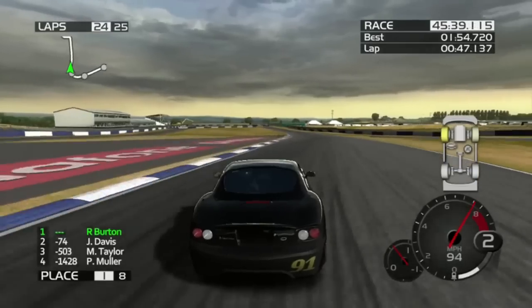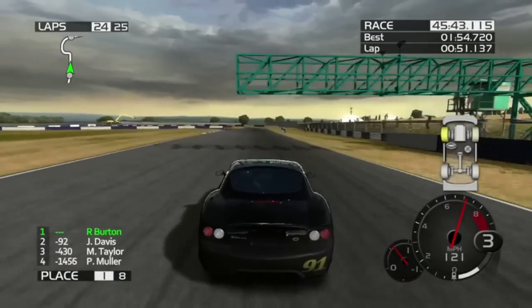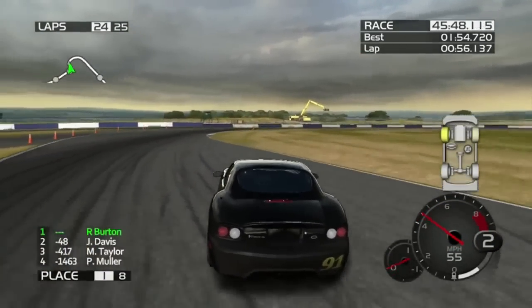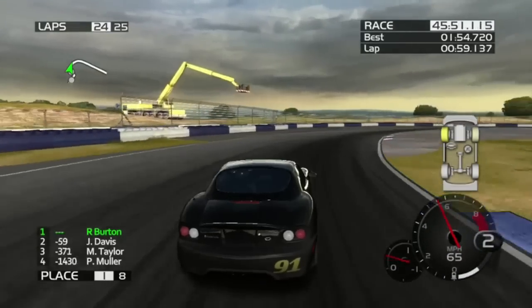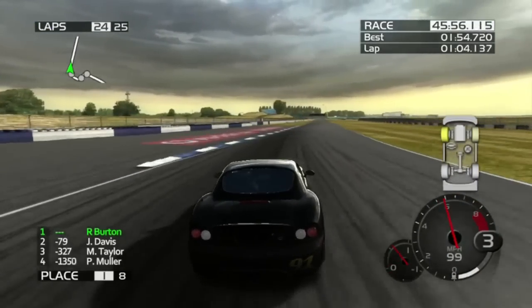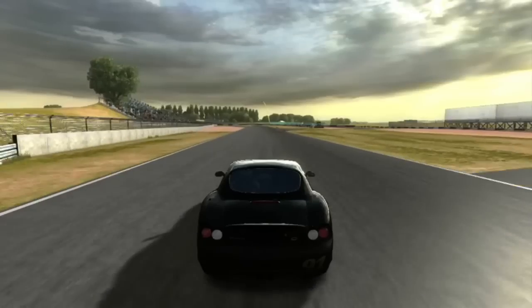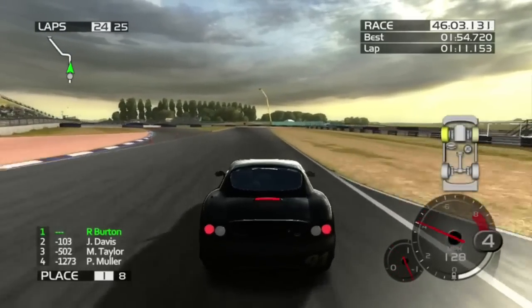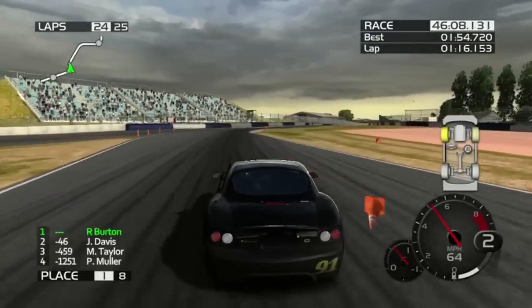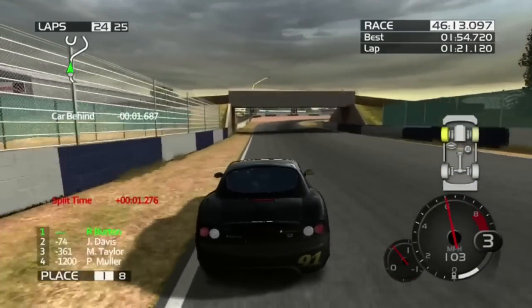Just to show the tire wear — it's yellow, like the class color. Now the right front is starting to turn as well. 57% and 53% respectively. I'm sure Davis' tires are getting pretty worn out as well, but it's not stopping them from closing the gap.